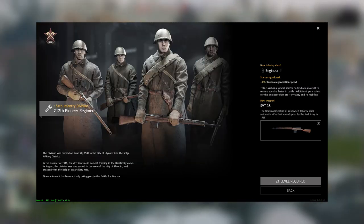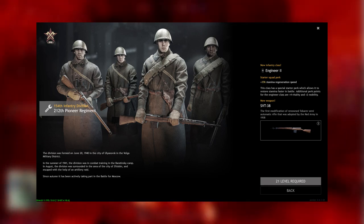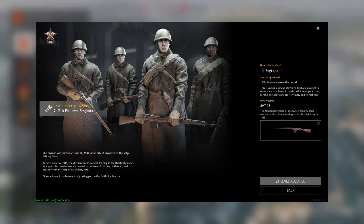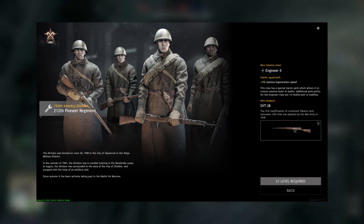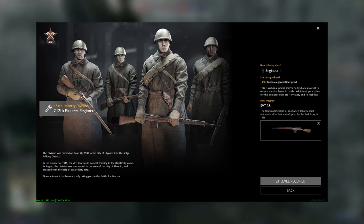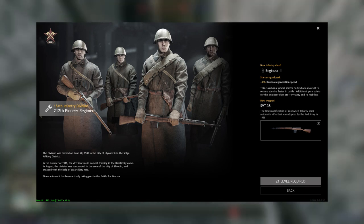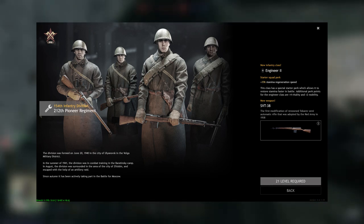Level 21, you get the SVT-38 with the engineer squad. If you haven't been putting engineers in your entire army by now, you're doing something wrong — I highly suggest that within the first 10 levels you give every squad an engineer. The SVT-38 is a pretty good rifle with good sights, better reload than the Gewehr 41, and a pretty good bayonet.